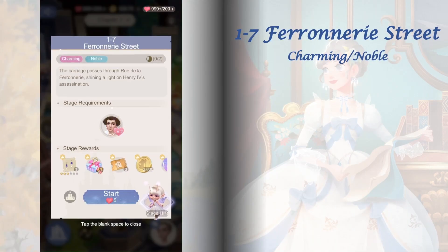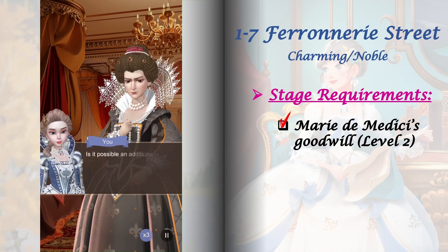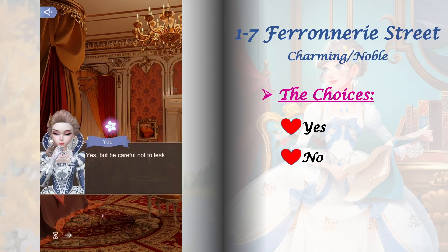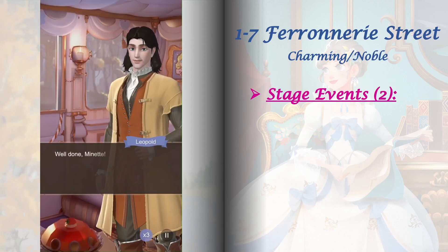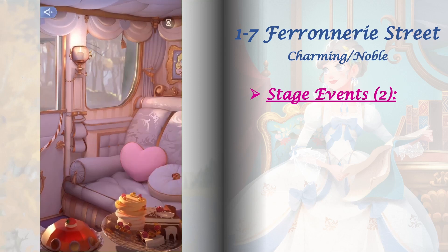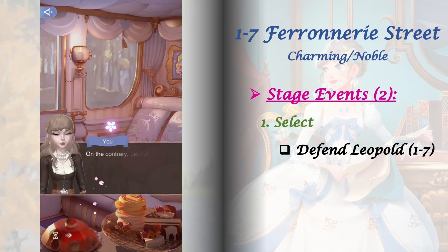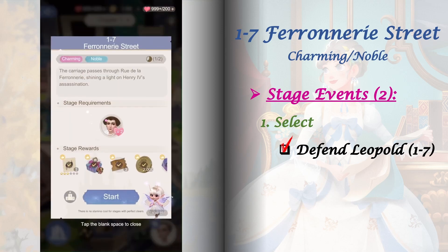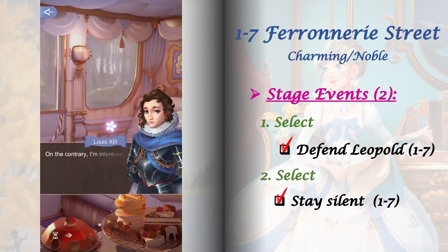Stage 1-7 requires Marie de Medici's goodwill raised to level 2. This stage has two sets of choices and two stage events to unlock. The first set will affect future stages — for now I'm choosing 'Yes.' The second set is where we get our stage events. For the first event, play 1-7 and select 'Defend Leopold.' For the second event, play 1-7 and select 'Stay silent' from its second set of choices.